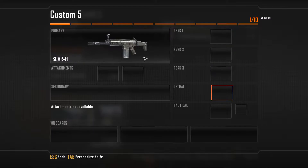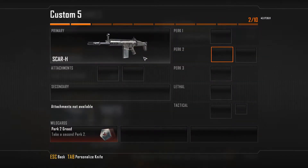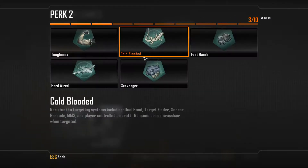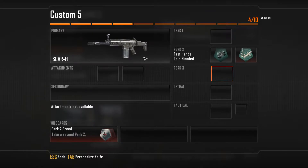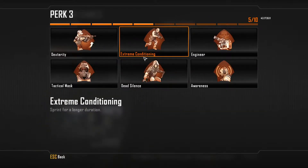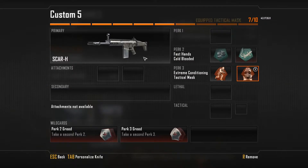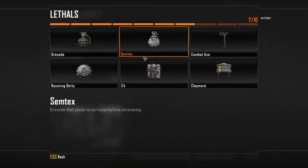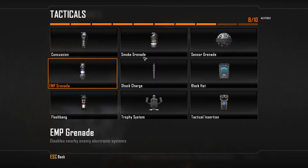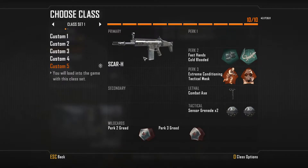Perk 1 — nothing. Perk 2 — you always used 10 points, right? Yes. It's just going to be a primary, nothing else. Fast hands and cold blood — other way around, but it doesn't matter. Perk 3 — extreme conditioning and tactical mask. Lethal is a combat axe. Tactical — two sensor grenades. That's it.